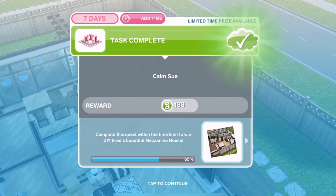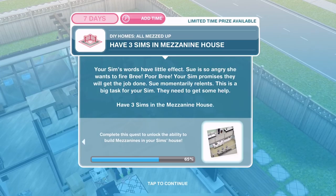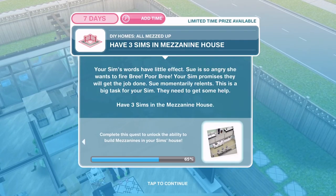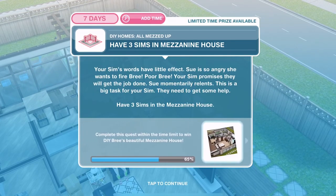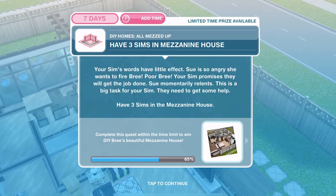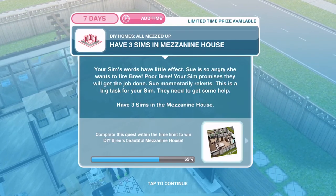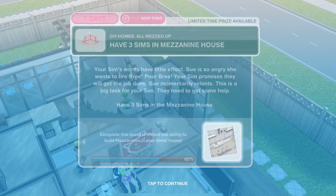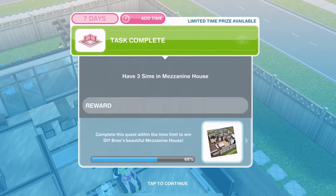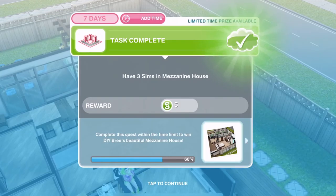Sue has been calmed, but your Sim's words have little effect overall — Sue is so angry she wants to fire Bree. Your Sim promises they will get the job done and Sue momentarily relents. This is a big task — have three Sims in the mezzanine house. If you haven't got three Sims over, just go into your Sim Tracker and whistle them over.